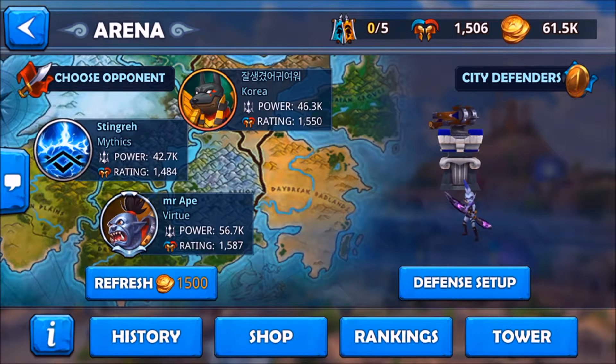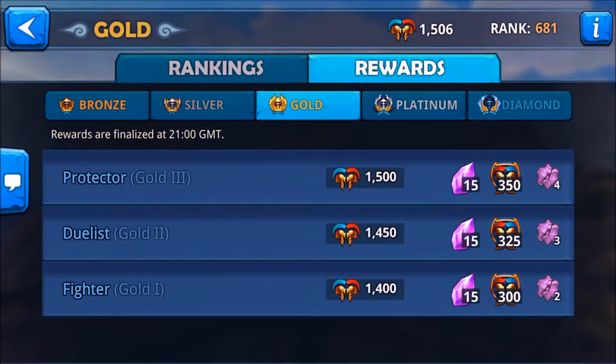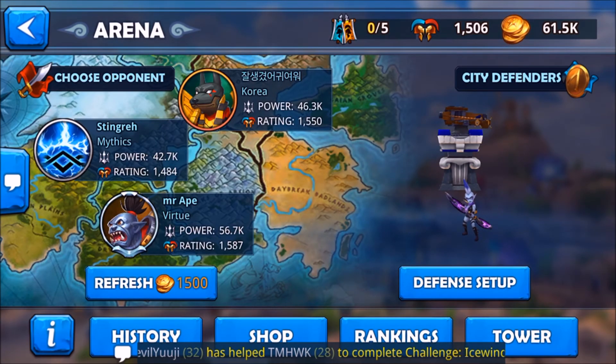In the history tab, you get to see your battles against previous opponents. In the ranking, you've got bronze, silver, gold, platinum, and diamond — and within each level there's tier one, two, and three. However high you are in the arena, that's what kind of daily reward you get. For example, if you're Gold 1, you get 15 gems, 300 arena points, and two stones. So that's pretty much it — in the next video we'll talk about more things. Thanks for watching, guys!